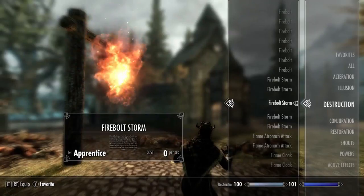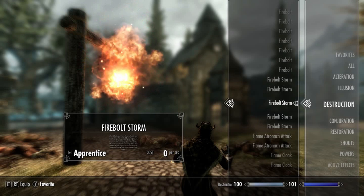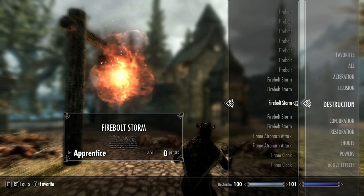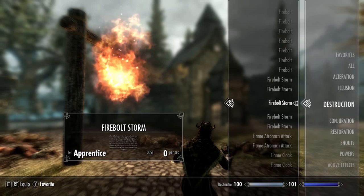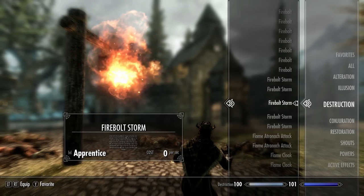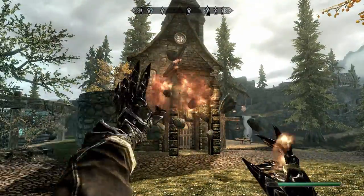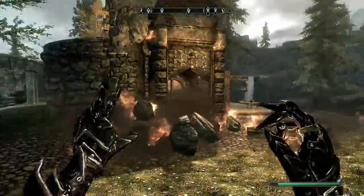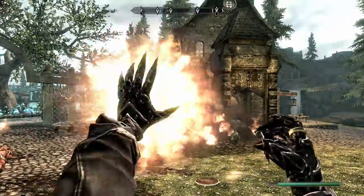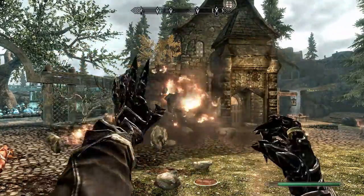For the next spell we have Fire Bolt Storm. I had my nose on the screen for about five minutes trying to read it — it basically says there's a blast of fire that does different amounts of damage and targets on fire take extra damage. Oh — how cool is that? My house!